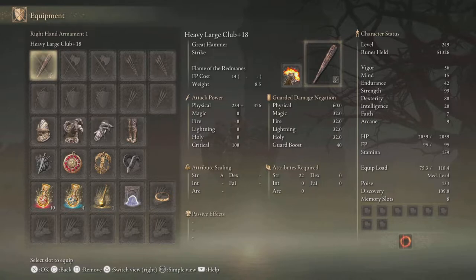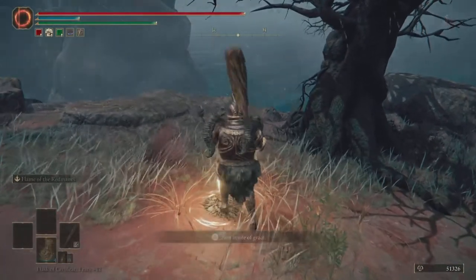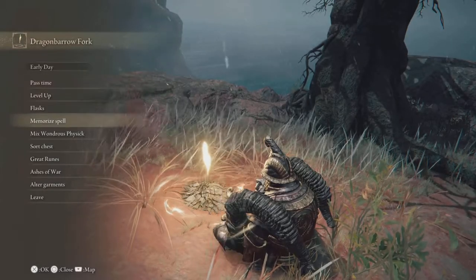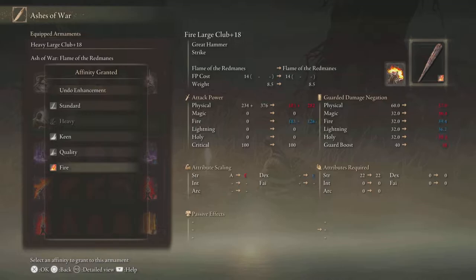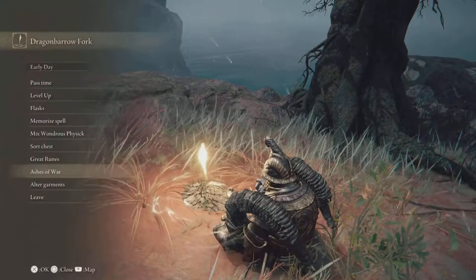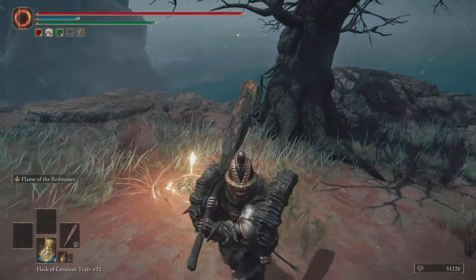One thing I wanted to mention: for affinity I have the heavy version of Flame of the Red Mane, because the heavy version scales with strength. When you look at the affinities, I have heavy because it keeps the strength scaling at A, and you can see the damage — over 600. Quality is another option; if you have some dexterity you might consider it, but heavy is definitely the way to go.